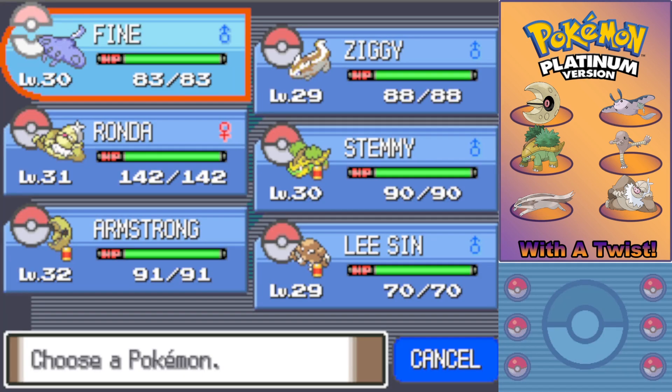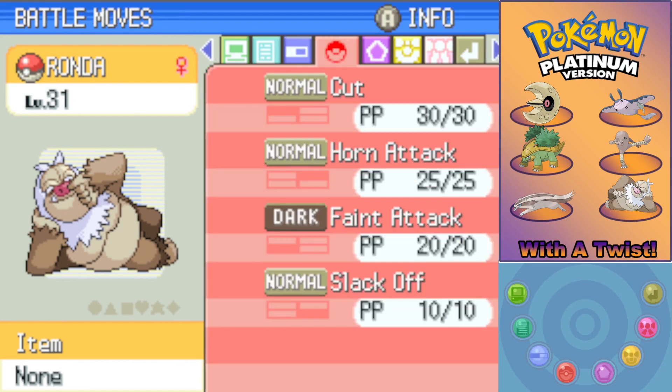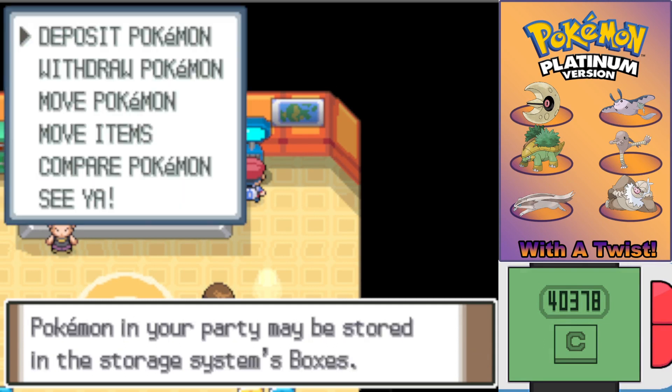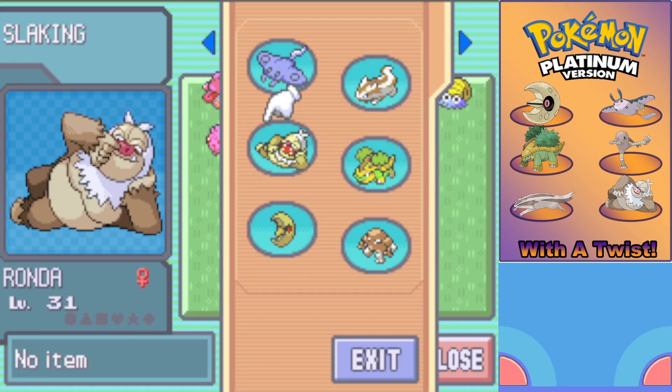No! No! You're kidding me, right? Adaptability Slaking — the only reason I've been able to get out of so many sticky situations. Gone. The only thing that's holding my team together. Gone. You got to be kidding me, man. Unbelievable. Only Pokémon that can take hits or deal damage. Gone.